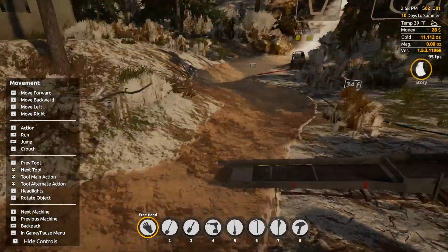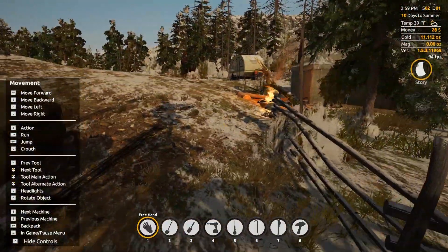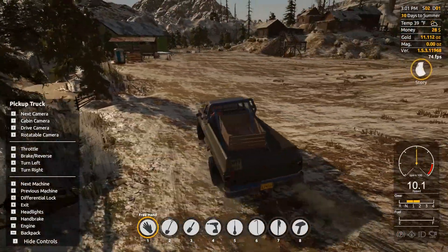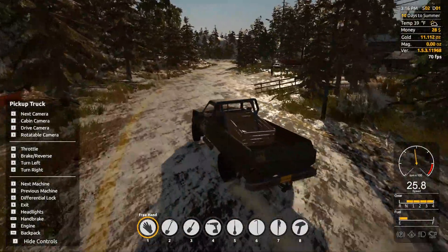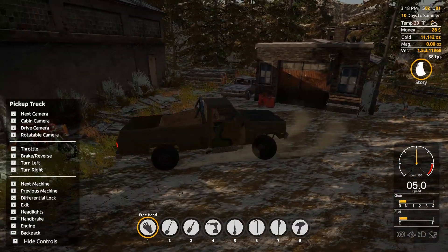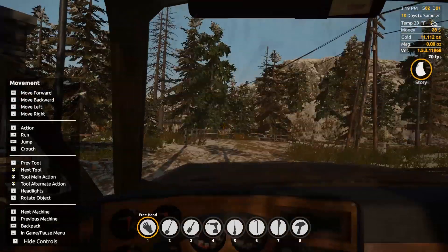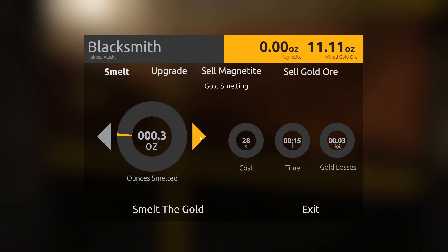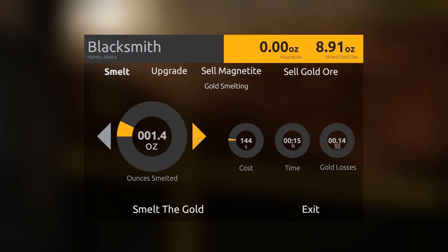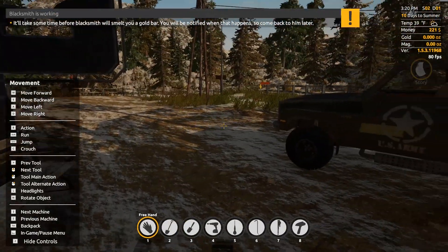We ended up with 11.11 ounces on our first day — that's really pretty good. Let's go ahead and run back into town to the blacksmith, sell this, and see how much money we get. Here we are at the blacksmith. Don't run into the shop — that wouldn't be very nice. Parking brake, engine off. We can't smelt anything since we only have 28 dollars, so we'll sell gold ore. Let's go ahead and sell him two ounces of it — hopefully that'll be enough money for us to smelt the rest of it. Yes it is. That's going to take about 15 minutes of game time, and then we can go take it to the bank and sell it.